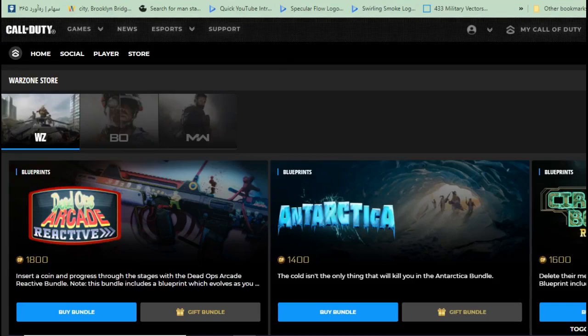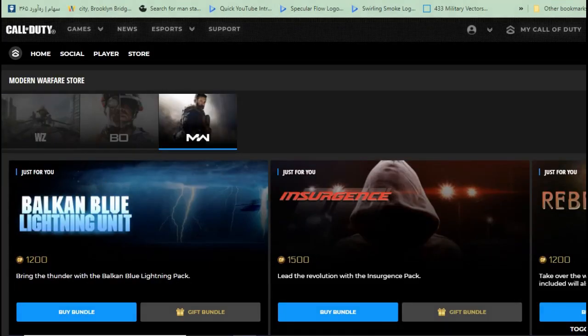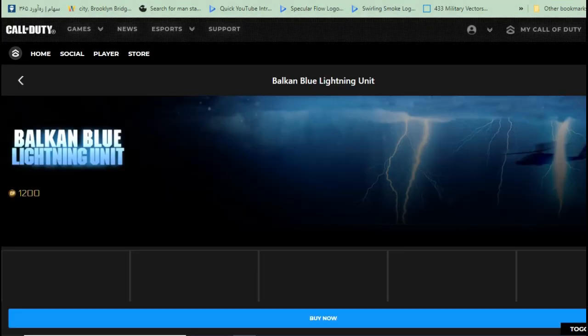Here you have to decide what kind of bundle you want — Cold War or Modern Warfare. I want Modern Warfare, so I click on it and this page shows up. Click on one of the bundles here — it doesn't really matter which one. Then open up another tab.